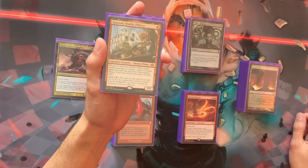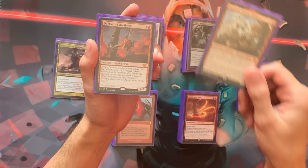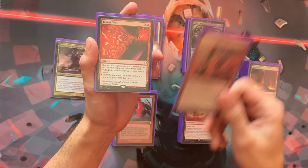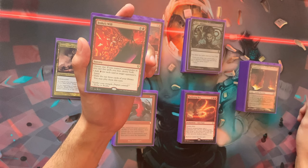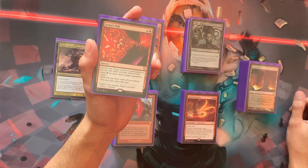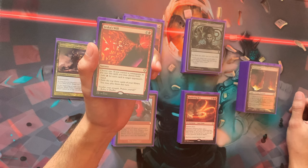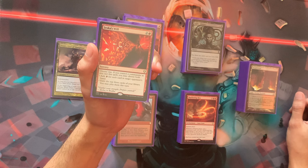Rakdos also has problems ramping in general, so if your artifacts get destroyed, you can hopefully keep Ragavan and get some treasures. We have more treasures with Darksteel Extortionist. Jeska's Will could be argued as a card draw card as well. We keep our commander on the board almost all the time at turn three or four, so Jeska's Will triggers when we control a commander.